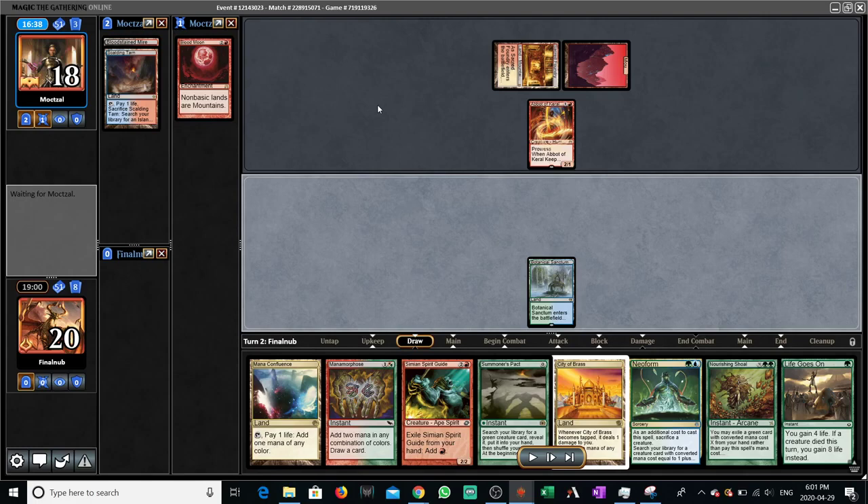This is interesting, because making the third land drop is meaningful in that you can pay for a Summoner's Pact just with one Simian Spirit Guide. The positive thing is we do get to draw 14 guaranteed, and we do get to keep our Nourishing Shoal, although we lose our life goals. So I think I'm actually just inclined to go for it here. The life total is relatively high with Nourishing Shoal, and we have a Simian Spirit Guide, so we only need another Simian Spirit Guide and potentially a Manabond of Morphozy to pay for Summoner's Pact even through Blood Moon.